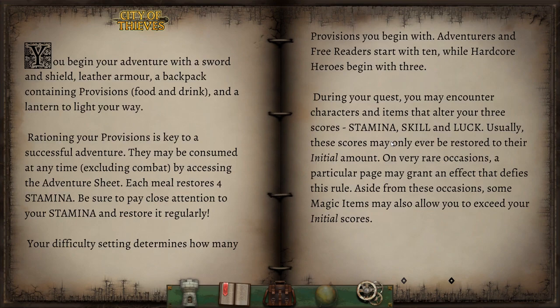And we must prepare our Adventurer's Equipment. You begin your adventure with a sword and shield, leather armor, a backpack containing provisions, and a lantern to light your way. Rationing your provisions is key to a successful adventure. They may be consumed at any time, excluding combat, by accessing the adventure sheet. Each meal restores four stamina. Difficulty setting determines how many provisions you begin with — Adventurers and free readers start with 10. Yay!